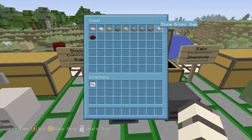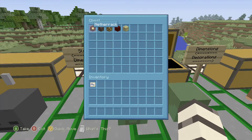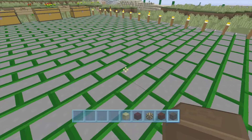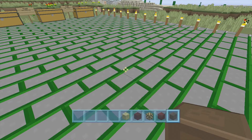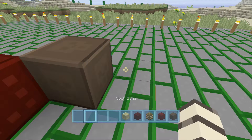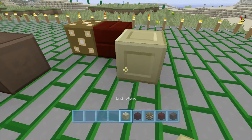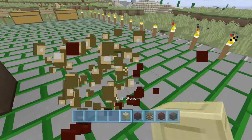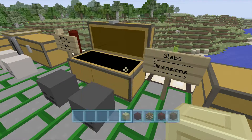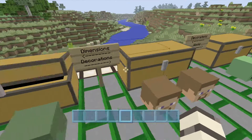Our dimensional blocks: we have netherrack, soul sand, and glowstone — I think glowstone looks cool — nether brick and endstone. There's netherrack, soul sand, glowstone, nether brick, and endstone. I'll throw these back in their chests respectively.